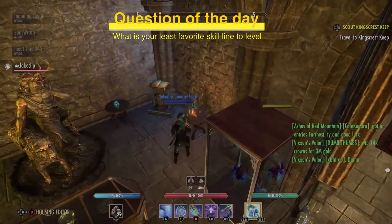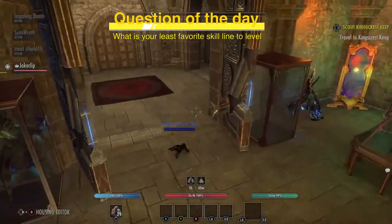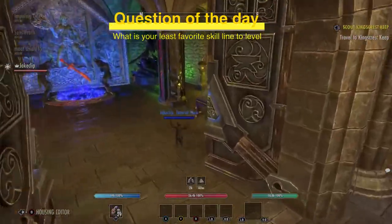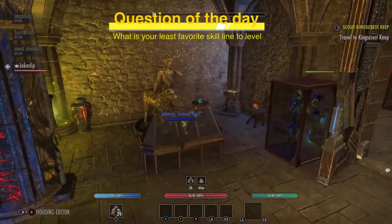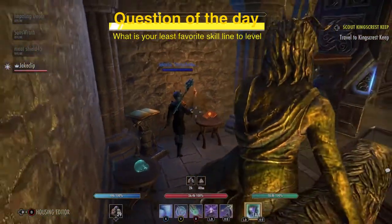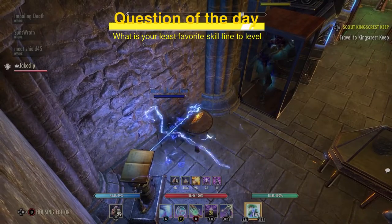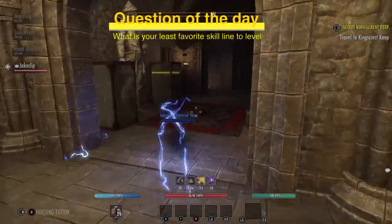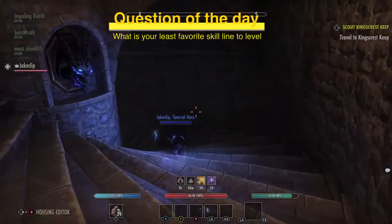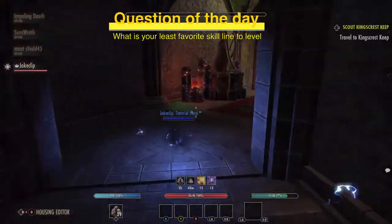You can literally become a monkey — look at this! And I'll tell you what you can do with this too that's even better. Once I go back to being human I'll show you something even more spectacular. You can lightning form and then use the fan, and now you're a lightning monkey. This is really the pinnacle of ESO right here.